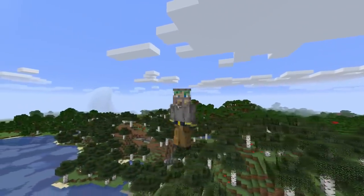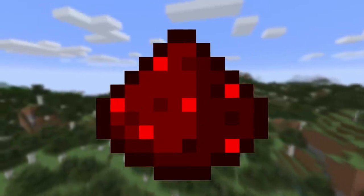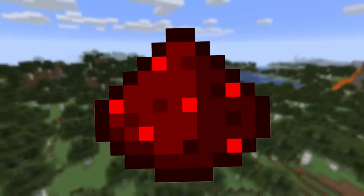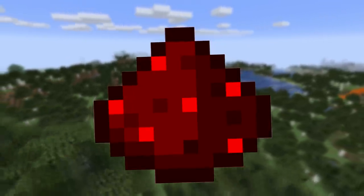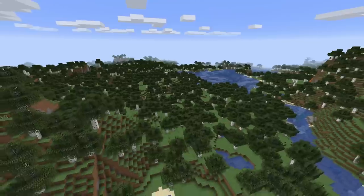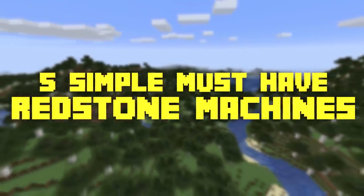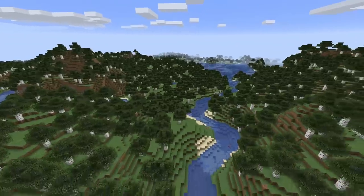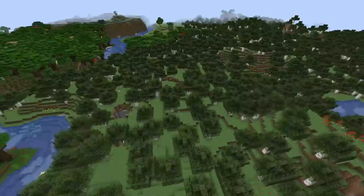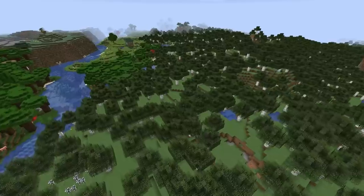Hey there, elites! It's me, your guy Waddles. Welcome back to a fresh video. Redstone is a massive part of Minecraft — with redstone, about a million things can be done. Today, redstone is the star of the show. We'll be checking out five simple must-have redstone contraptions, all either easy or intermediate to build but all insanely useful. What's your must-have redstone contraption? Let me know in the comments below, and remember to drop a like and subscribe for more.